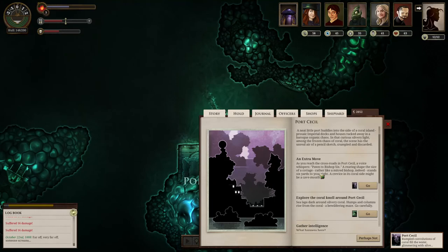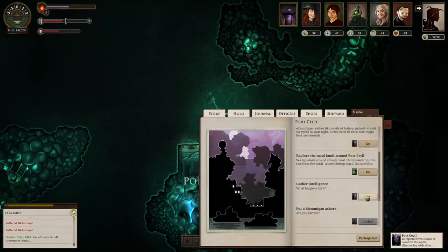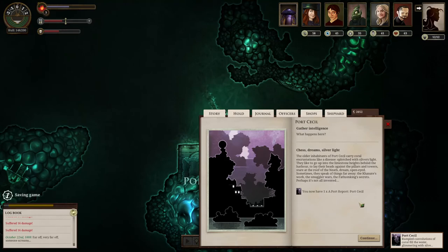What can we do while we're here? An extra moon. Just gather intelligence while we're here. The older inhabitants of Port Cecil carry coral incrustations like a disease, splotched with silvery light. They like to go up into the limestone heights behind the harbour to lay their heads against the pillars and towers, stare at the roof of the Neath, dream open-eyed. Sometimes they speak of things far away — the Carnate's work, the smuggler wars, the Fathom King's secrets. Perhaps it's not all invented.